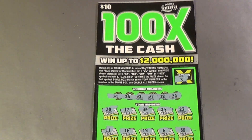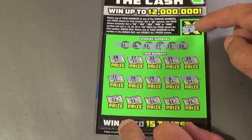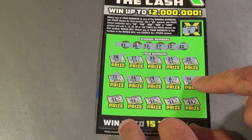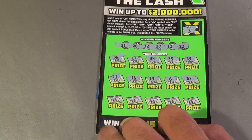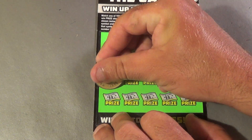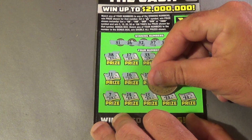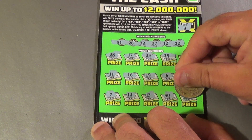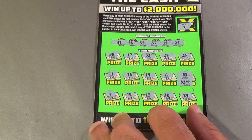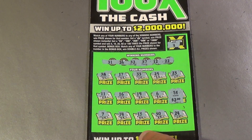On to the bonus — a $10 100 Times the Cash ticket. Regular winning numbers are 31, 26, 32, 37, 12, and 22. We matched a 5X! Could be two numbers underneath. Finishing the ticket: 7, 14, 13, 30, and 24. So all we got was the 5X. What's under it? Just as I suspected — $2 underneath there for a $10 break even.